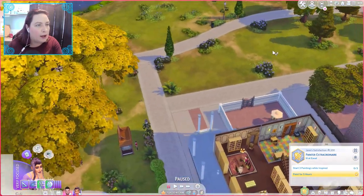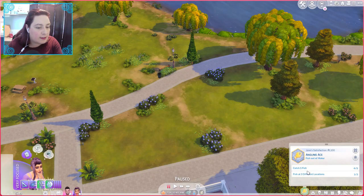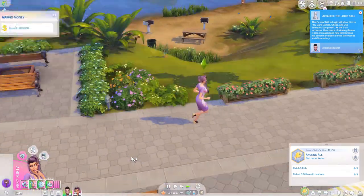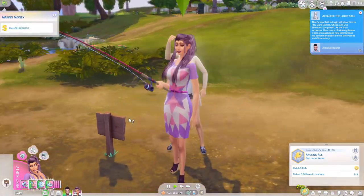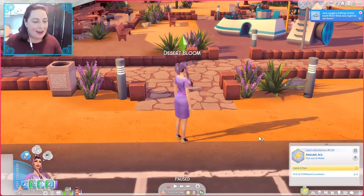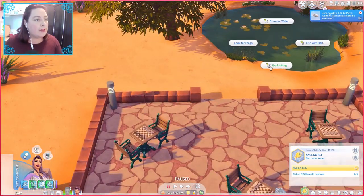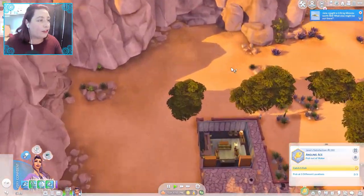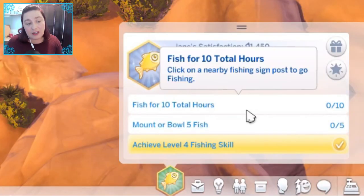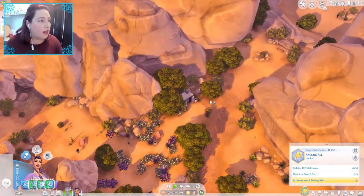She's going to come out here and do some fishing because we can also get her to focus on getting some of this done. So she needs to fish in three different locations and catch five different fish. We have arrived at Oasis Springs — I thought this was a perfect place to go fishing, and we can also see if there are collectibles since I haven't actually been here yet. We need to fish for 10 hours, mount five fish, and reach level four fishing skill.